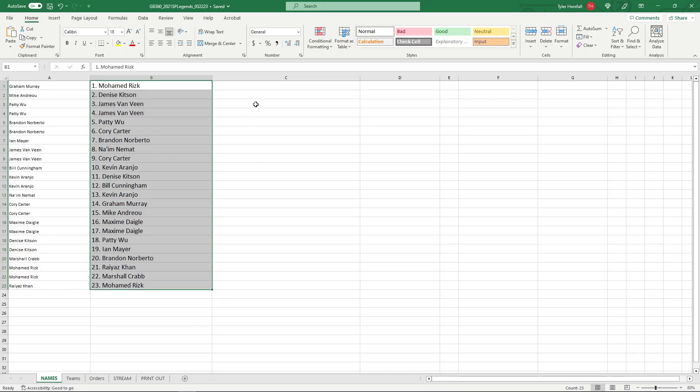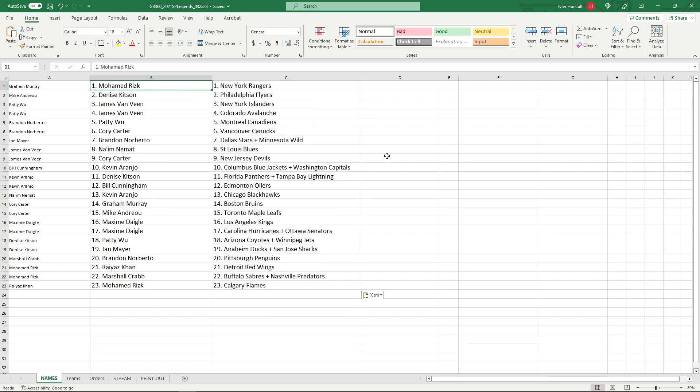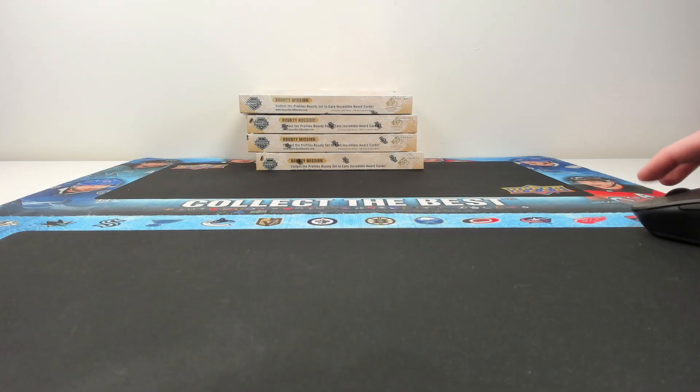Flames have been sneaky good in the first half last time but not as good in the second half. All right, Mohammed you have the Rangers, Denise with the Flyers, James you've got the Islanders and the Avalanche, Patty with the Habs, Cory with the Canucks, Brandon you've got Dallas and Minnesota, Naeem with the Blues - the Blues were arguably the best team in terms of card quantity in the last break. Cory with the Devils, Kevin with the Jackets and Capitals, Denise with the Panthers and Lightning, Bill you've got your Oilers.